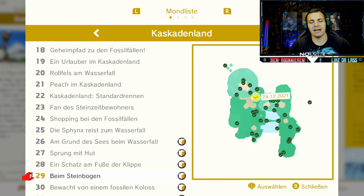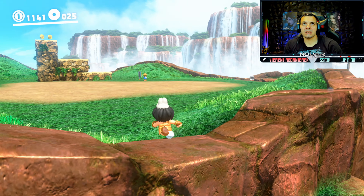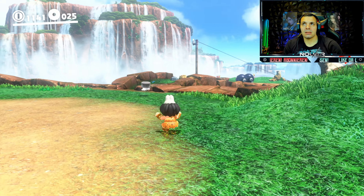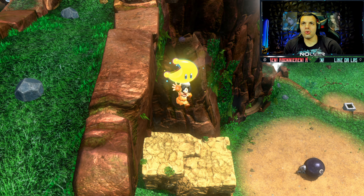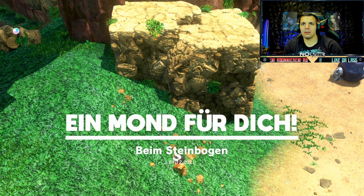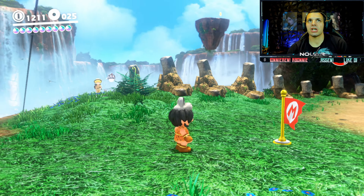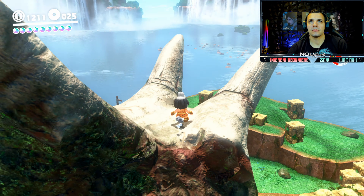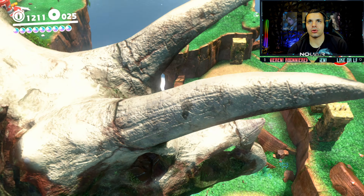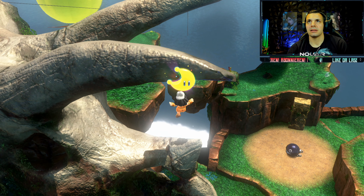Power Mond 29, könnt ihr auch wiederholen - erst wenn ihr es durchgezockt habt, beim Steinbogen. Dann holen wir uns mal einen weiteren Mond - beim Steinbogen, Freunde. Und runtergefallen. Und wie auch der Mond zuvor, Power Mond 30, bewacht von einem fossilen Koloss, ist nur zu holen wenn ihr es durchgezockt habt. Wir sind wieder hier oben an dem Checkpoint - hier hinten hängt Peach rum mit Tiara. Dann habt ihr hier dieses Triceratopshorn. Dann macht ihr einmal das hier und ihr kriegt einen neuen Mond. Bewacht von einem fossilen Koloss.